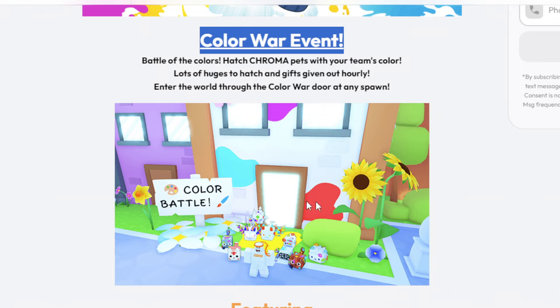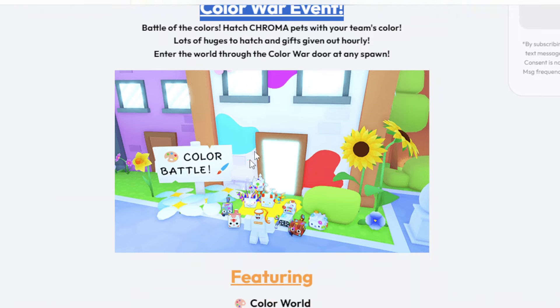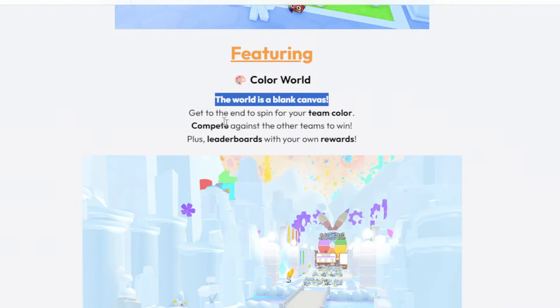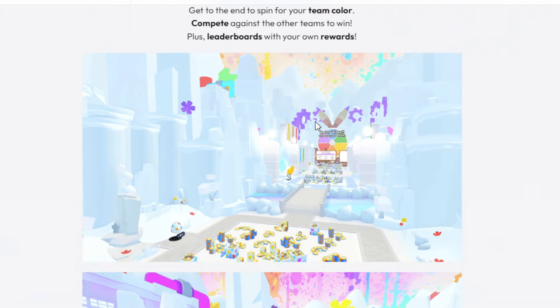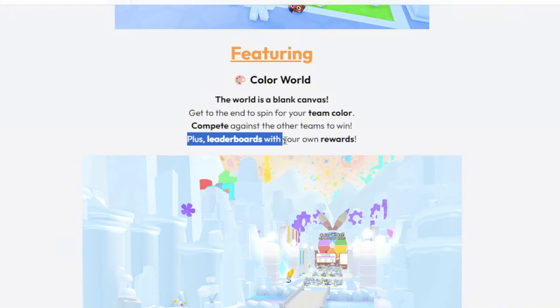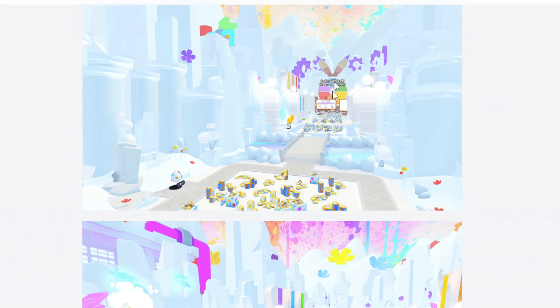When you spawn into the game, on the right side of the screen you're going to see a portal that will take you to the color world. This world is a blank canvas — basically to get to the end, you just do the normal stuff: completing quests, doing breakables, and making your way to the end where there's going to be a color wheel that lets you pick your team.